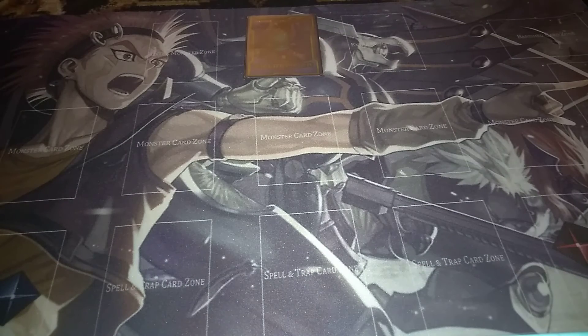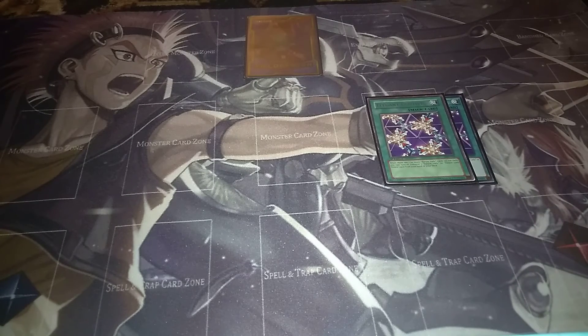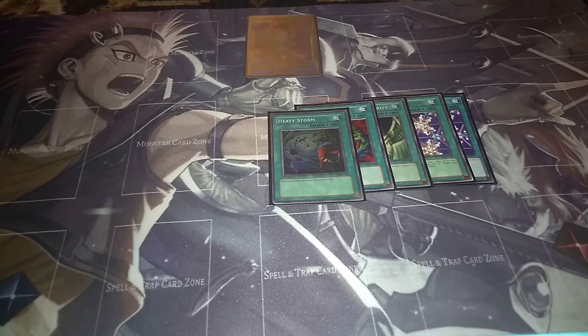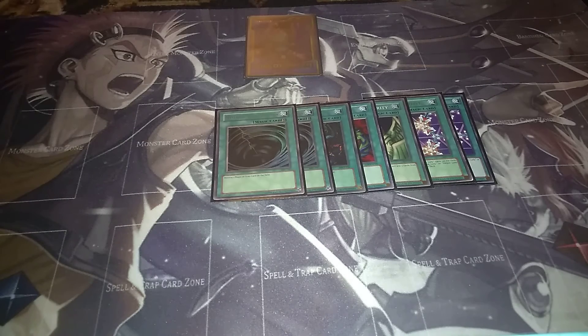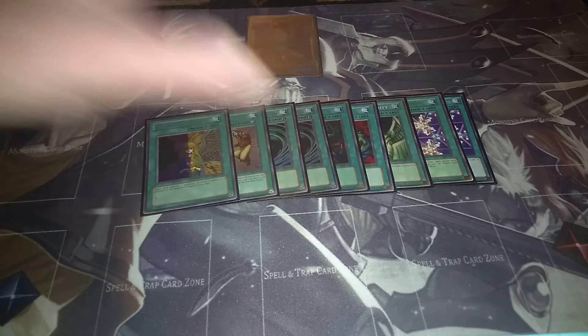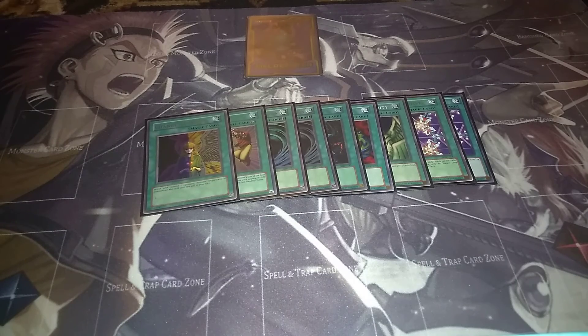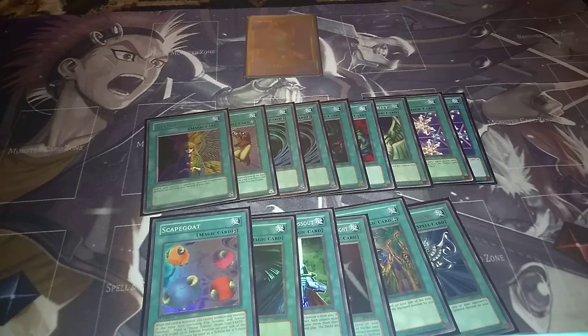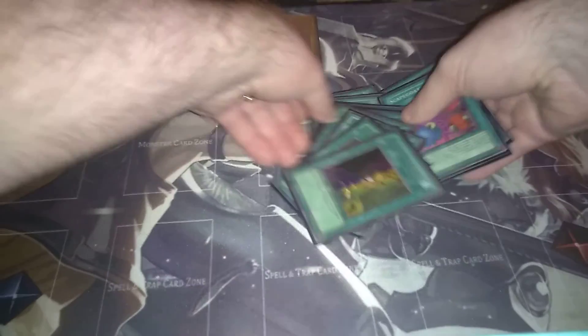Let's move on to the spells and traps. I've knocked it down to two Elegant Egotist because at this point I'm only running the one Harpy Lady Sisters. You have Graceful Charity and Pot of Greed for draw power. Heavy Storm and two MSTs for back row destruction. Snatch Steal and Change of Heart - now I can actually use Change of Heart because I have Jinzo and Air Knight Parsath as my own high levels. Then Monster Reborn, Mage Power, Sorcerer of Dark Magic, Nobleman of Crossout, Dark Hole, and Scapegoat.